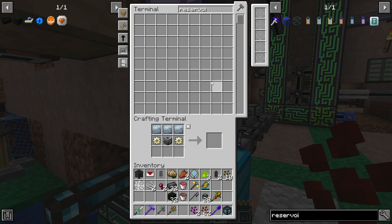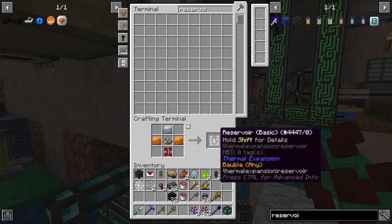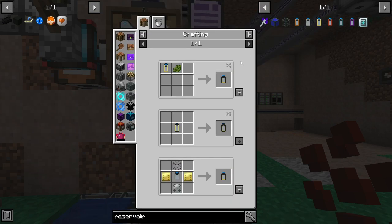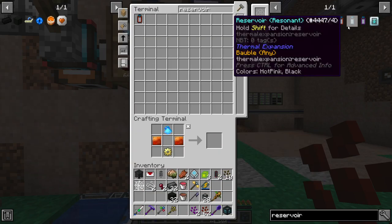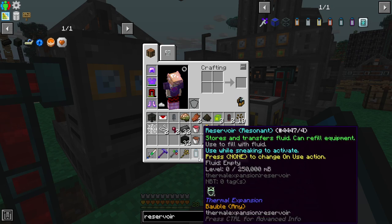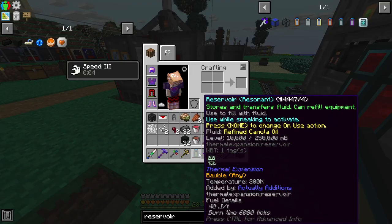Something that's actually going to be pretty useful for this that I haven't really touched on yet is a reservoir from Thermal, which is basically just a bucket that can hold a lot more. I wonder how much we can upgrade this right off the bat. We should be able to take it all the way up to an Enderium reservoir, which holds 250 buckets, so it's going to be pretty good.